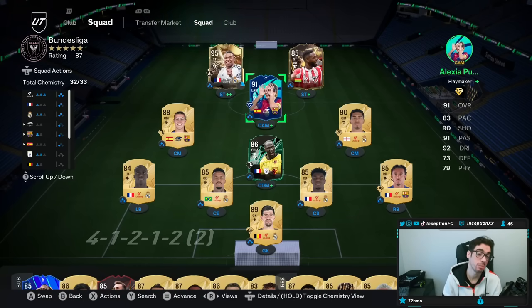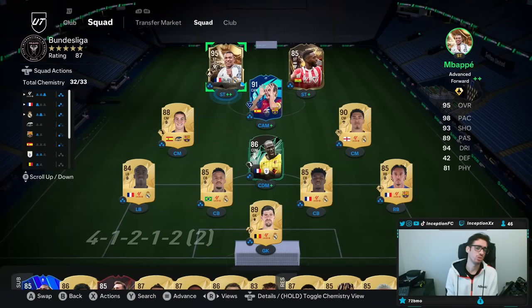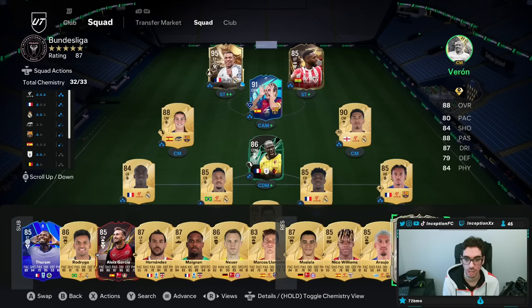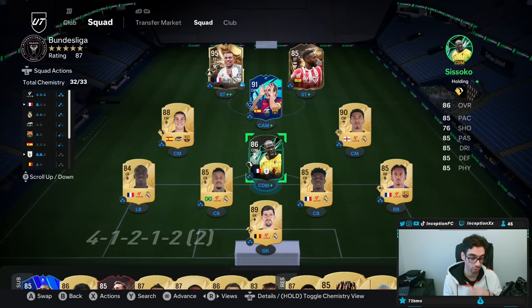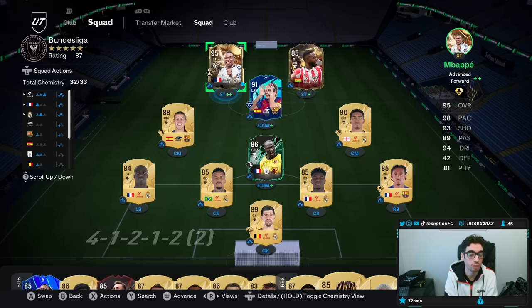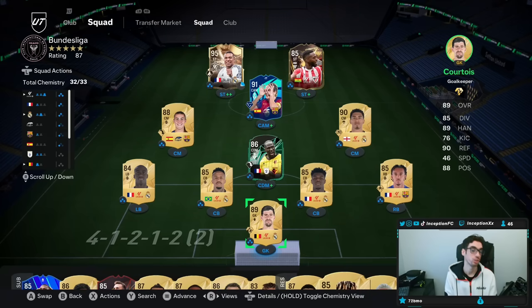Mbappe is obviously in this team. You can use someone like Darwin Nunez and Keane — I still have to unlock Keane in this account for the striker position, because he'll be very helpful for Premier League link-ups. This 4-1-2-2 is a review from a guy I found on TikTok who consistently plays in the elite division. I was really impressed with it, because I tried four or five different variations of the 4-1-2-2 and honestly get shocked that they even trend.